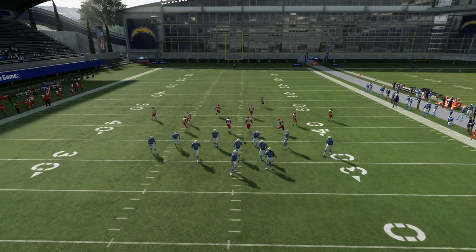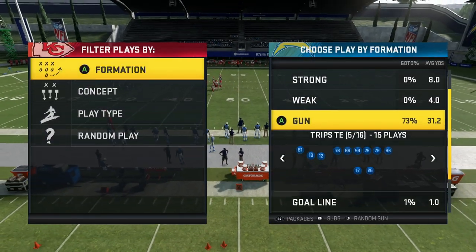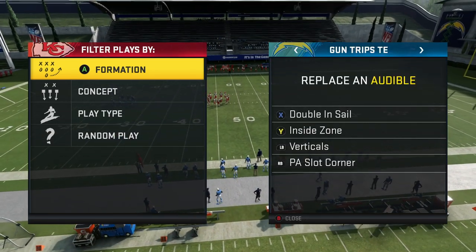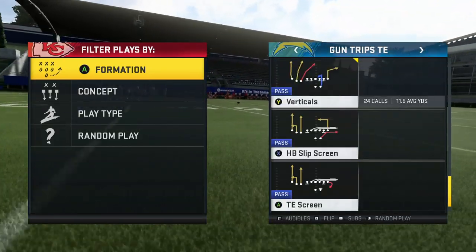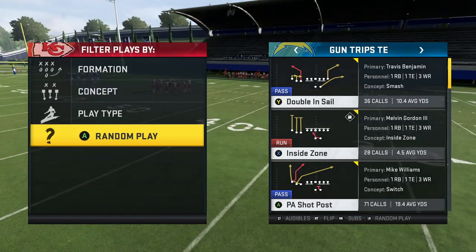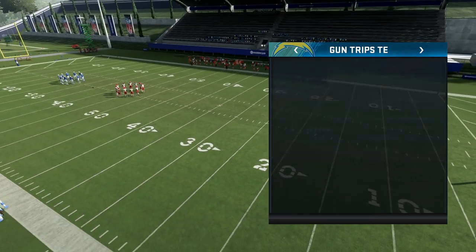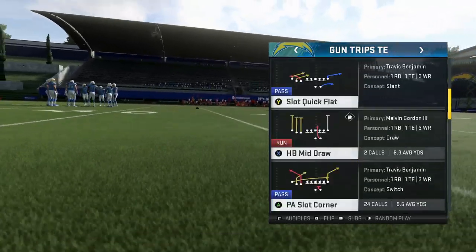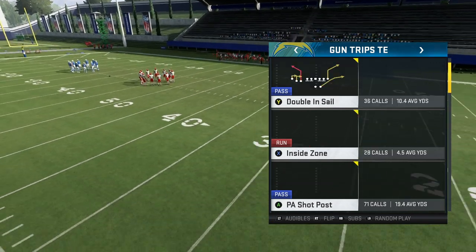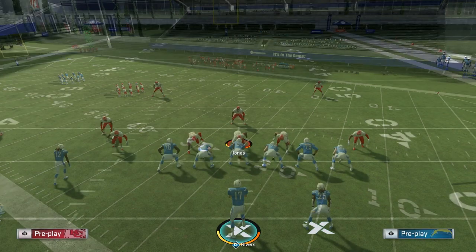Now switching to Gun Trips Tight End — one of the most popular formations in the game, and probably my favorite formation in this playbook. I dropped a full scheme on it already. For audibles you'll have Double and Sail, Inside Zone, Verticals, and PA Post Shot. I'll be going over all these plays a little faster since there are so many.